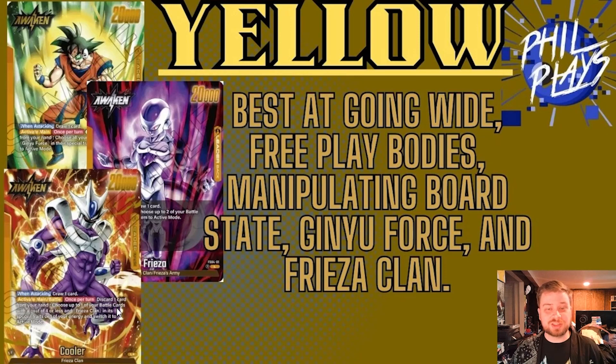Cooler is the more aggro version compared to Frieza. His ability is: discard one card from your hand to choose a battle card of cost four or less with the Frieza clan trait and re-stand it, or switch one energy to active mode. The key difference is Frieza re-stands two cards for free while Cooler requires a discard, but Cooler has the Critical skill on the front side for early pressure and can re-stand heavy swingers like the four-drop Frieza. Yellow is in the race for second-best color, especially strong against green Gohan and Androids — though Broly's extra 5k on his backside makes the 20k-wide attacks less effective.